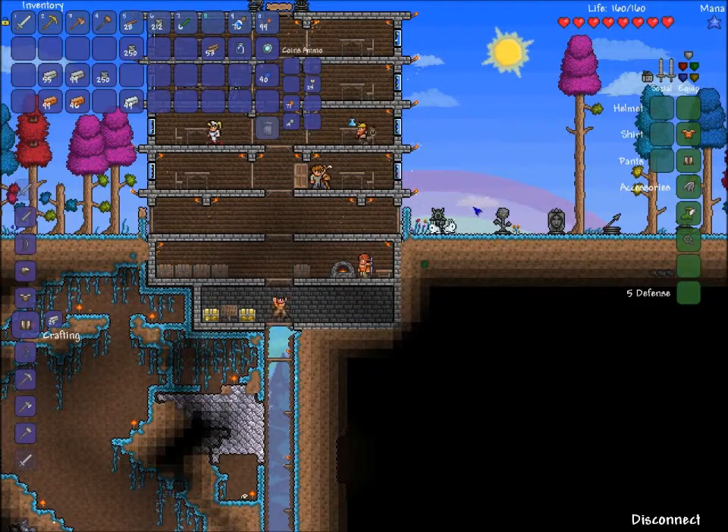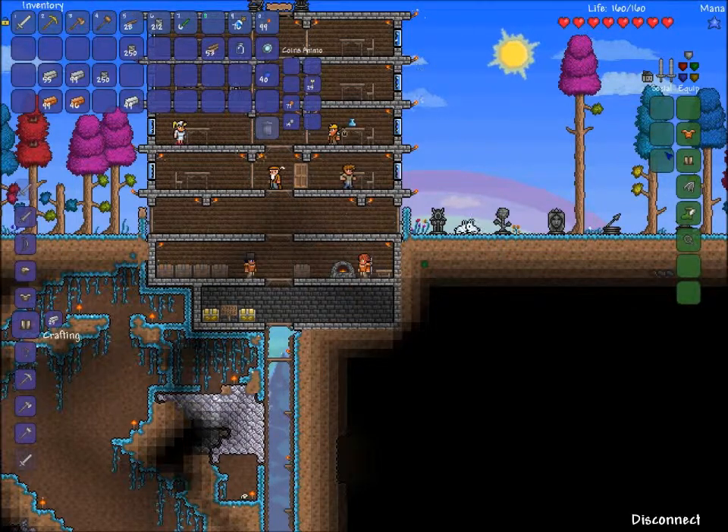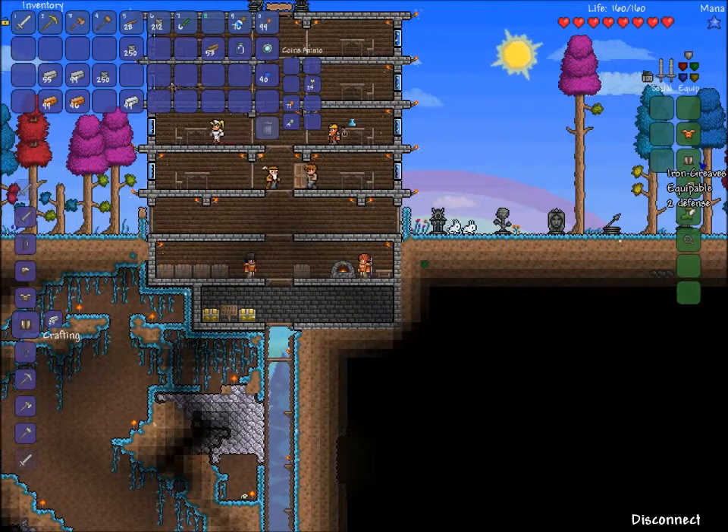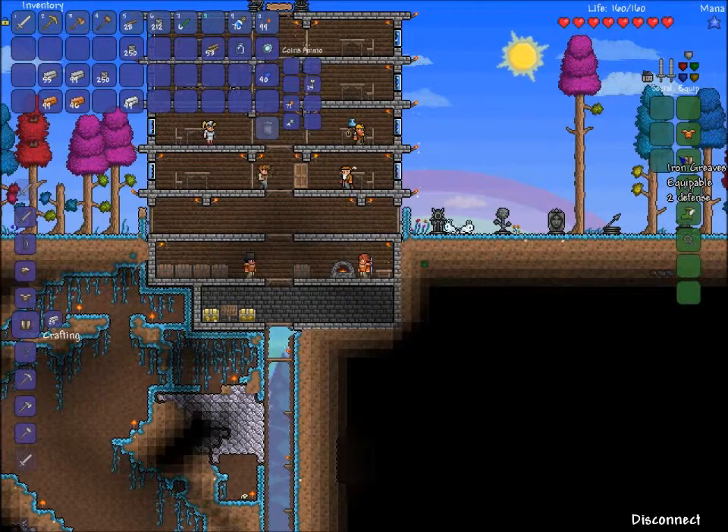You can have the best armor in the game in the social slots and it will not give you defense. So what I had was — for the first times that I played, I eventually got molten armor, but every time I got armor I put it in the social slots and never in the equipment slots. So basically I played the entire game without armor protection. Until eventually I just got so enraged that zombies kept killing me easily, despite molten armor.